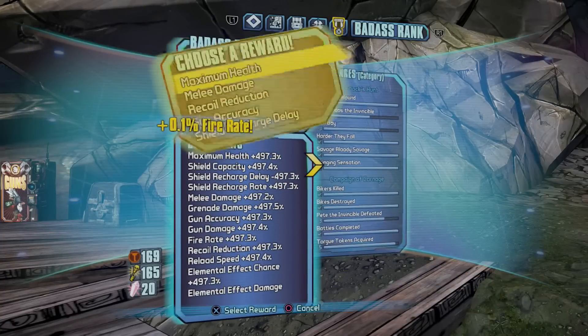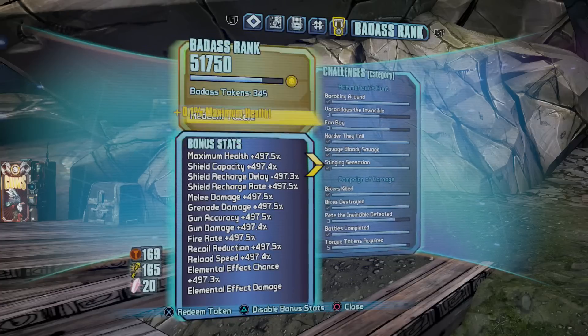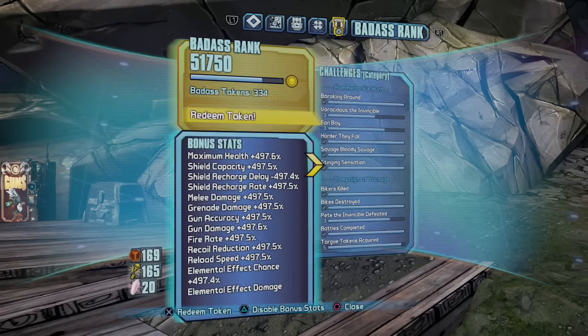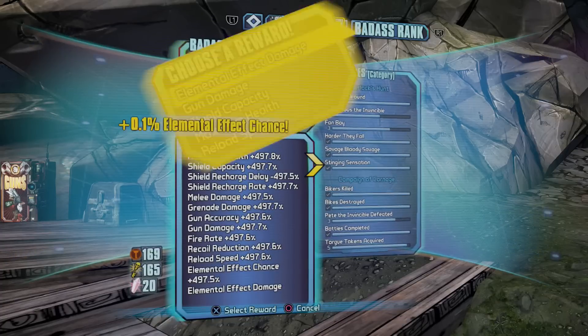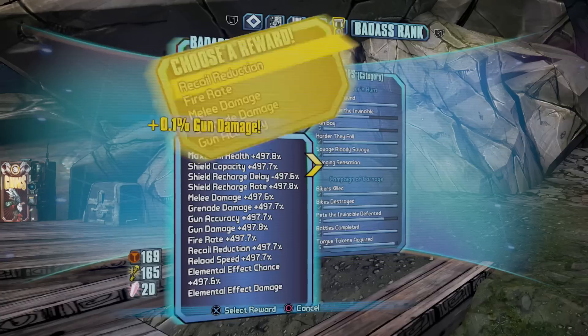Also, upload your character to the Xbox cloud save or whatever your platform uses, just to have a backup. If it doesn't work the first or second time, just try it again on a new character or a new profile.